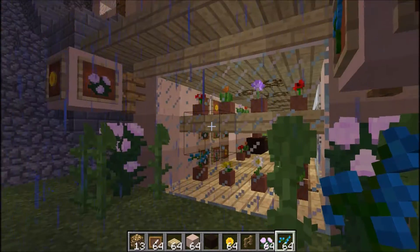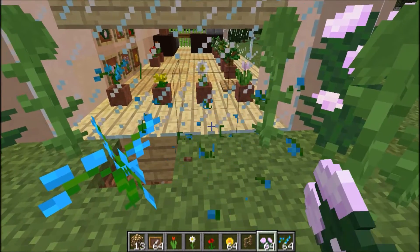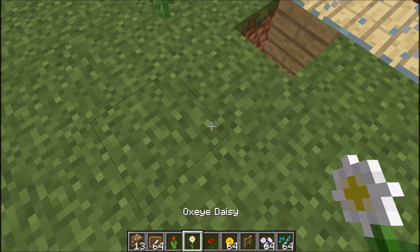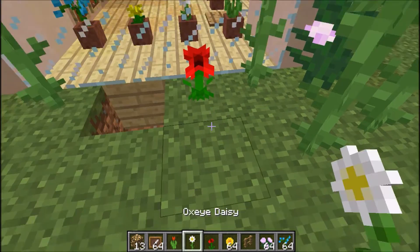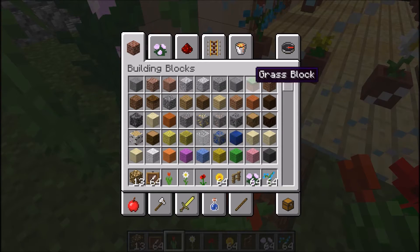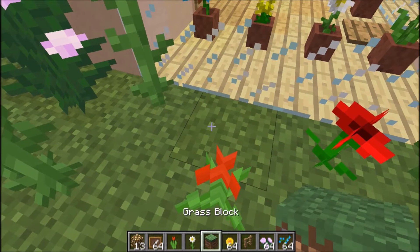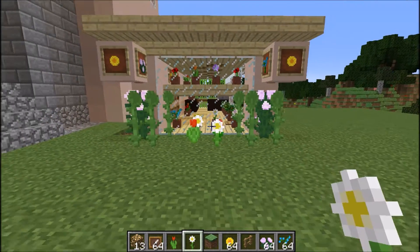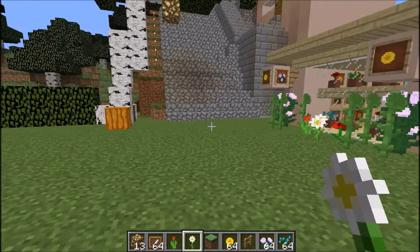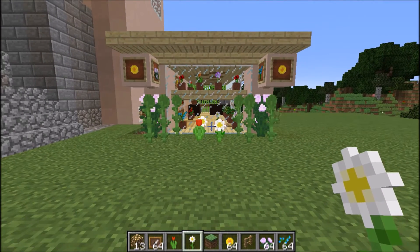I'm going to get rid of those and put some poppies down — I think that would look quite nice — some daisies and some tulips. Let me sort that out quickly so I can end this video. Put another daisy down there — the sunflowers are kind of looking away. Okay, it doesn't look so good right now, but there we have it — my flower shop! I hope you enjoyed this let's build episode.